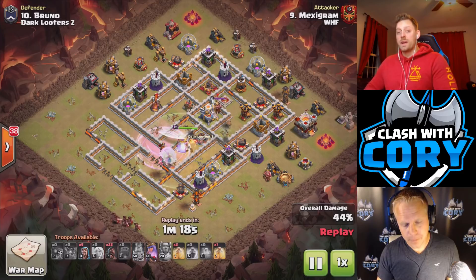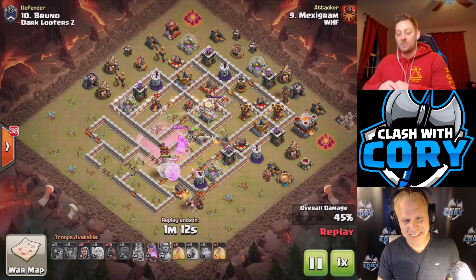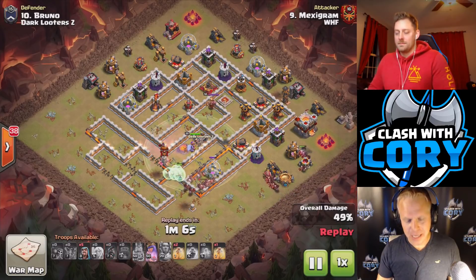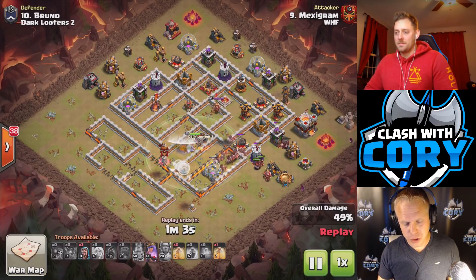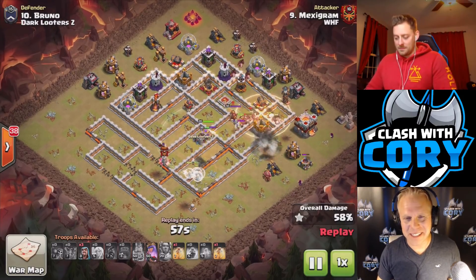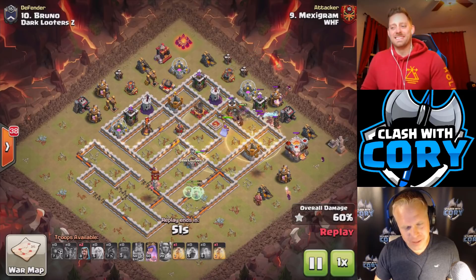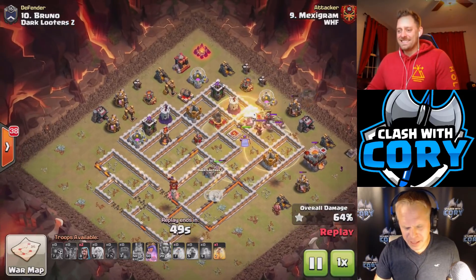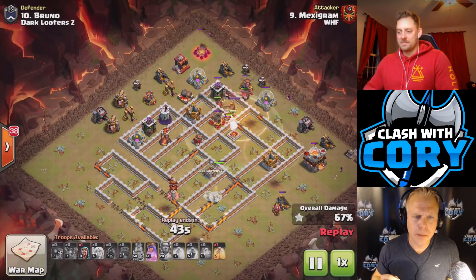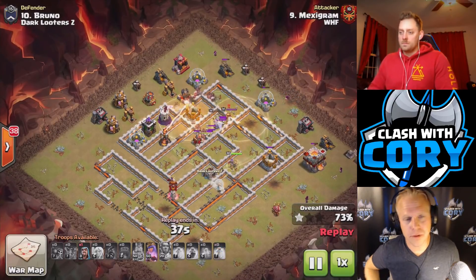Notice the Grand Warden's ability was just used to keep the warden alive because the single-target Inferno landed on him and was taking him down. Now the hogs are coming in — look at the little path that's left for the rest of that base. Not too shabby at all. The queen should step up and target that barbarian king any minute now. But of course he's going to follow the hogs, isn't he? It looks like he is. That happens all the time — sometimes you can vary the composition a little bit.